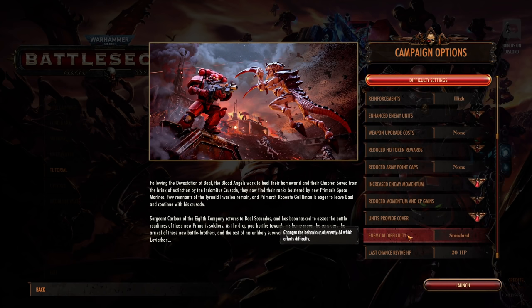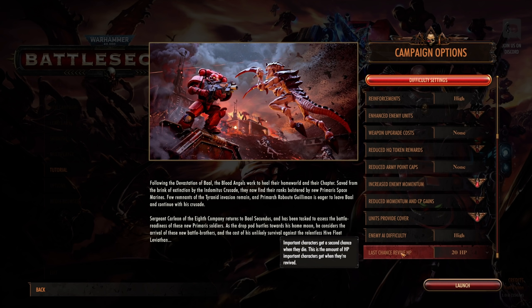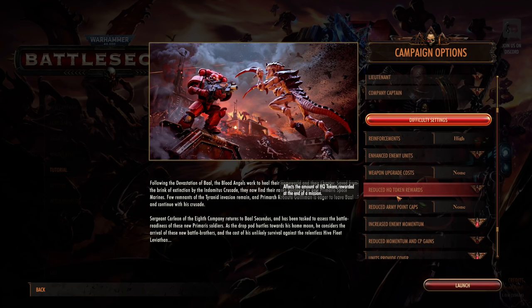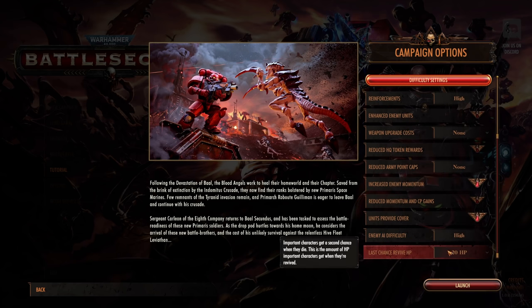Enemy AI difficulty — I'm going to put that to high. I don't know how much difference this makes. Last chance to revive HP — we're going to leave on 20 HP. So basically, if any of our heroes or main characters die, they come back with 20 hit points, which pretty much means they get shot again and they're dead. It just gives you one little get-out-of-jail-free card to get them out of dodge if something jumps out and surprises you — means you don't have to restart the whole level.